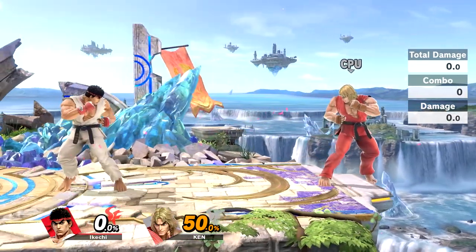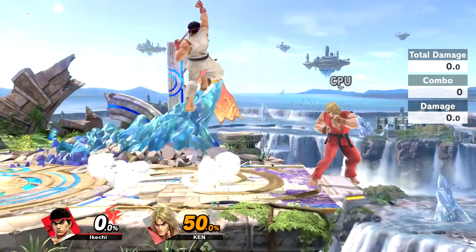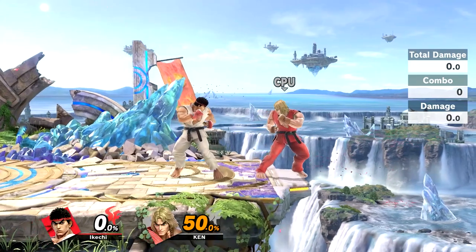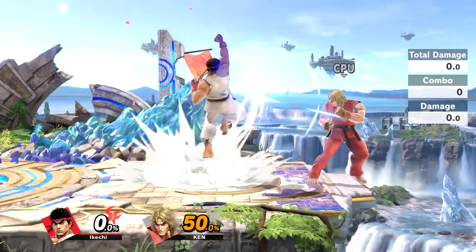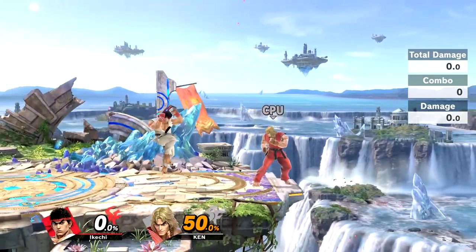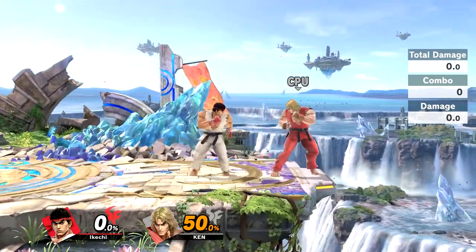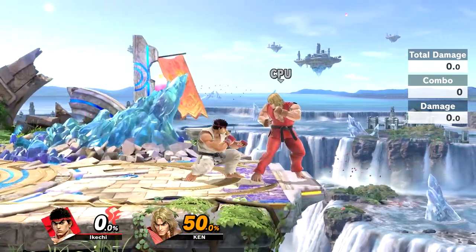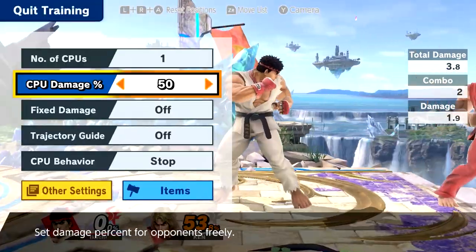Now let's say your opponent jumps over you — what are you gonna do with Ryu? Because Ryu's Shoryuken doesn't have as much strength on the last hit up top. Unlike Ken — with Ken, if someone jumps over you, you can automatically just do that and clip them, and you can probably kill them at around 80-90%. Now with Ryu, if someone tries to jump over you, what you're going to do is jump back, literally get out of your down tilt spam, jump back and clip them, then go for a Shoryuken.